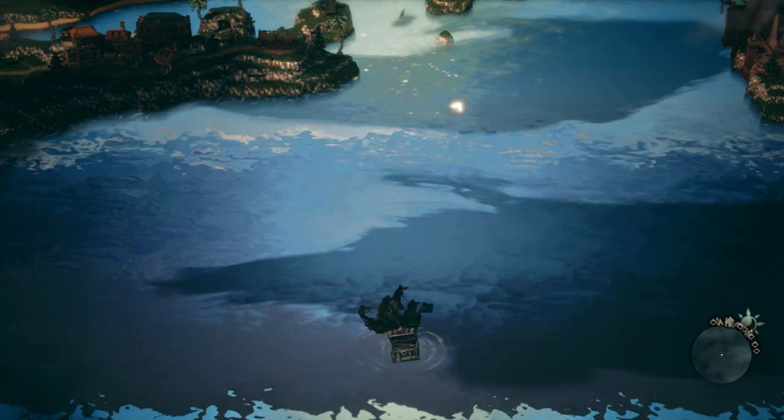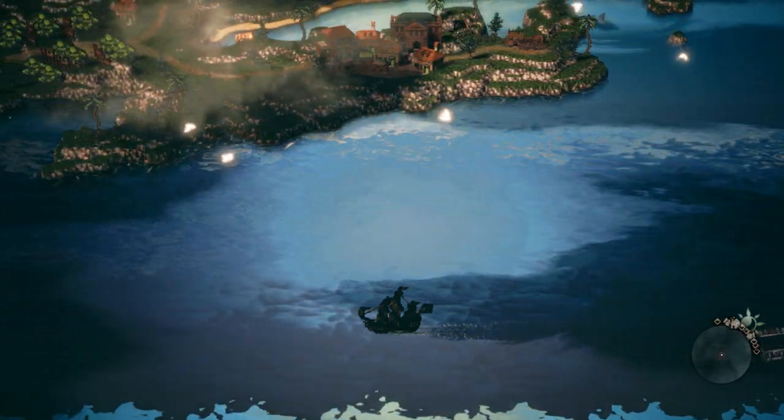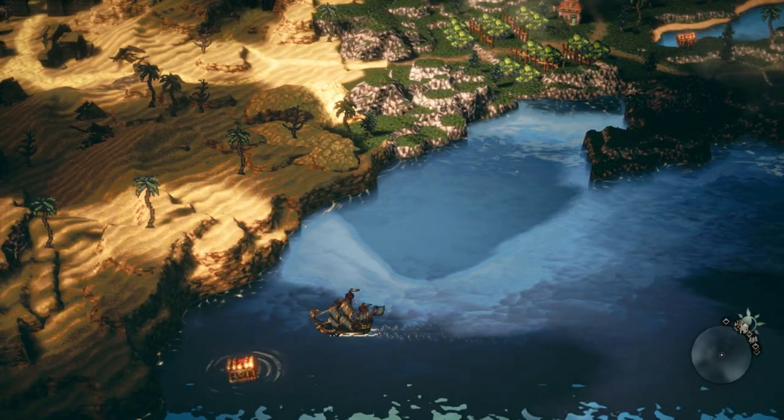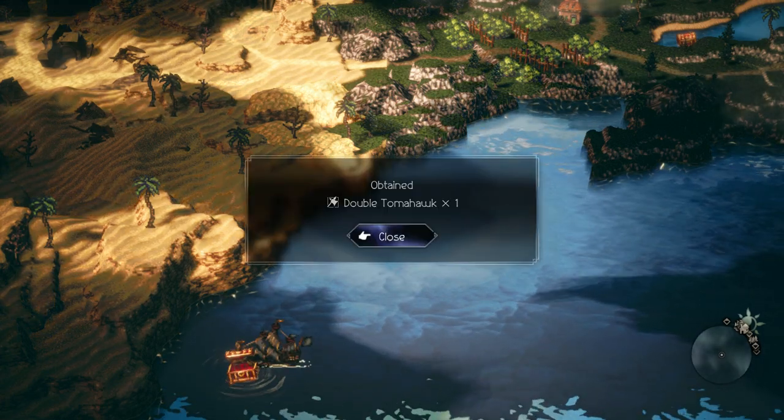The double tomahawk is the easiest legendary item to obtain. Take your ship and head to the bottom left corner of the sea. There you will find a chest containing the double tomahawk.